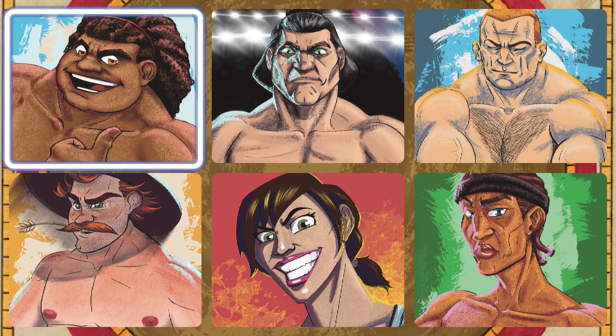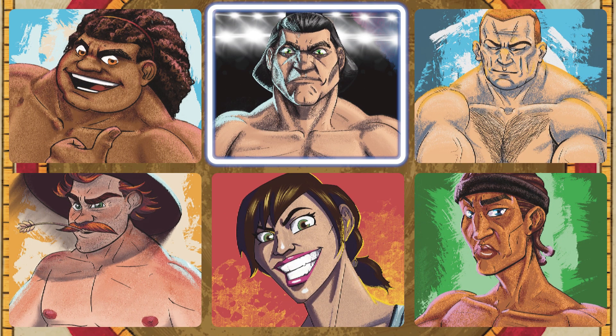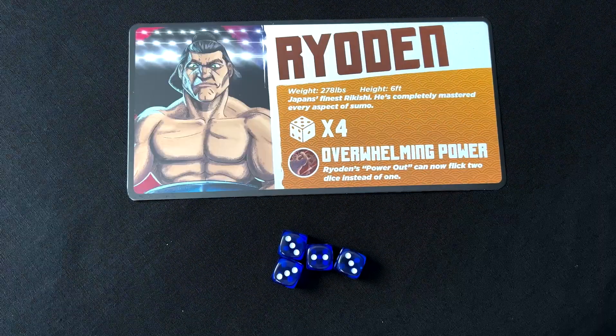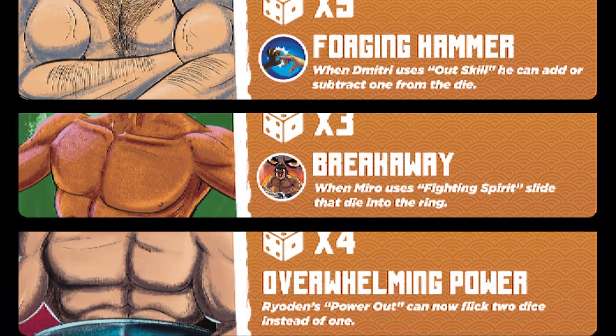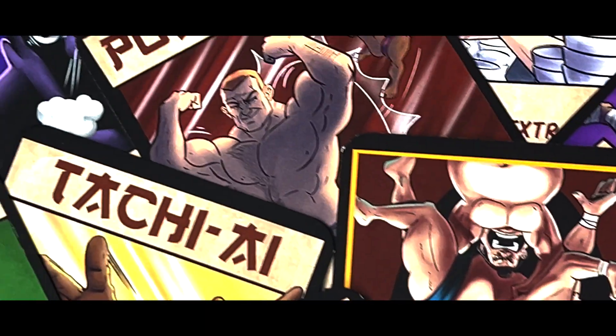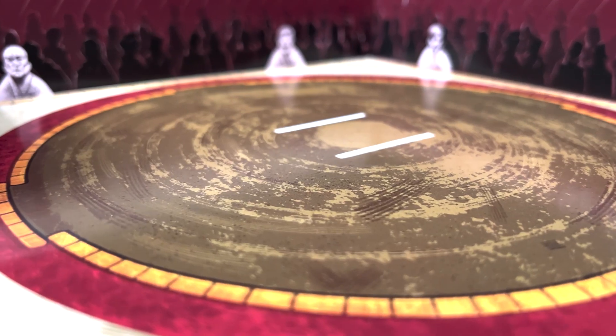In Sumo Rumble, there are six wrestler profiles. Each wrestler is unique. They begin every match by rolling different quantities of dice and have abilities that improve upon various skill cards. Skill cards are played during the match to fight for your place in the dojo, the Sumo Rumble ring.